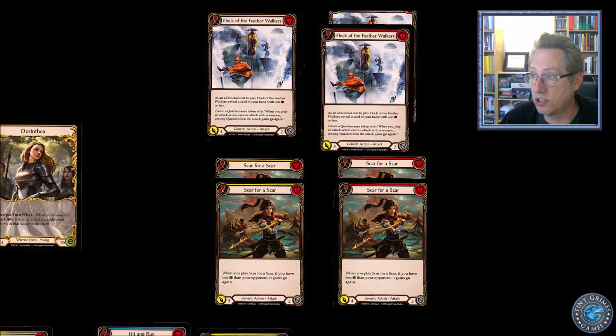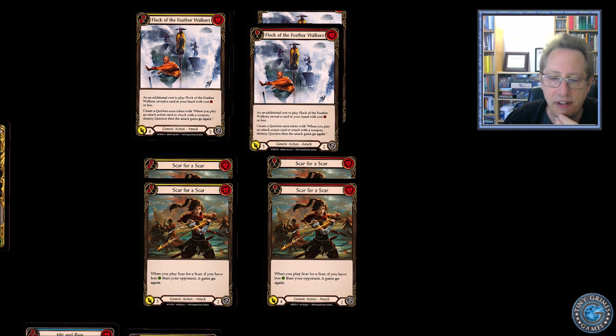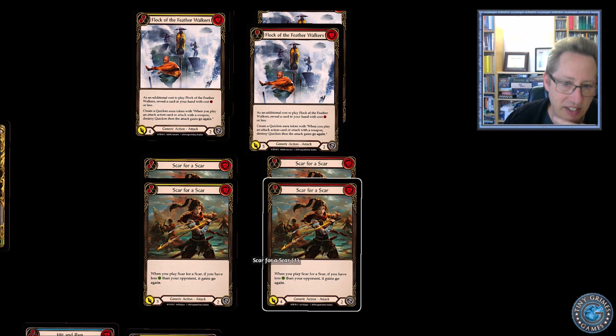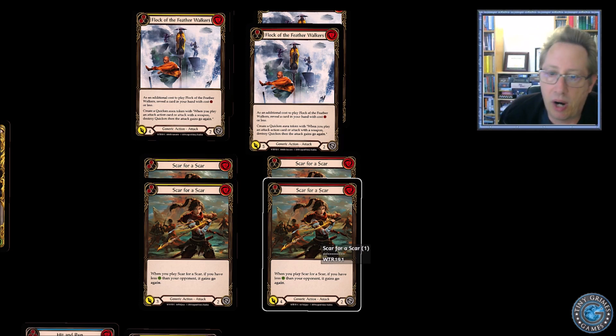Let's say it goes poorly. You still have eight attack cards that are basically just lay-down-one-card attacks. They block your first attack, it doesn't hit but it has go again, and then you play Flock for five damage — or Flock for four damage to get a Quicken token, which gives you go again next turn. I put Scar for a Scar in here — the red one is really strong, costs zero and attacks for four. The yellow one attacks for only three, which is much less strong. Three means they can one-for-one block you; four means they have to two-for-one if they don't want to take damage.